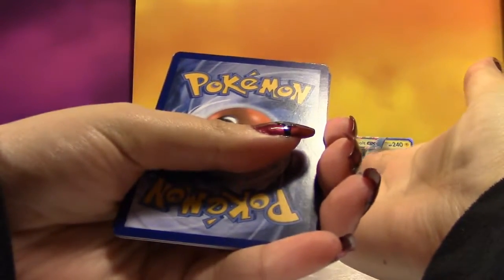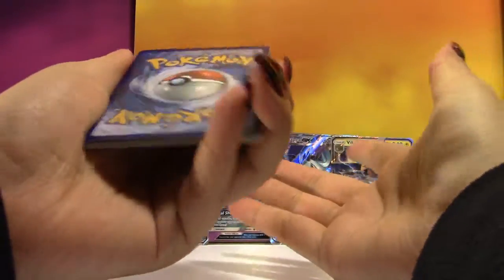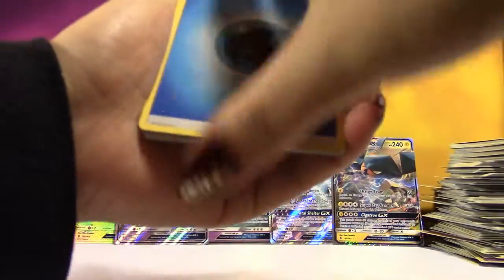We want the Lele's, but when you say you want a Psychic GX, it's going to give you Toxipex — and that's what you're getting.